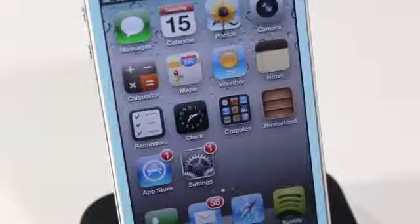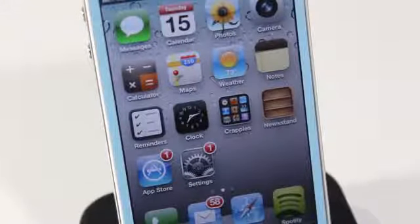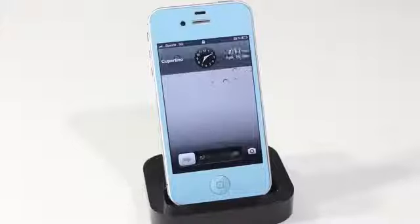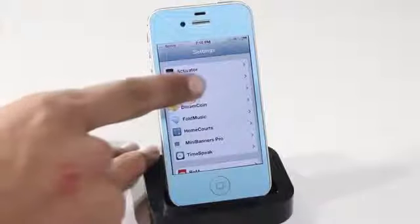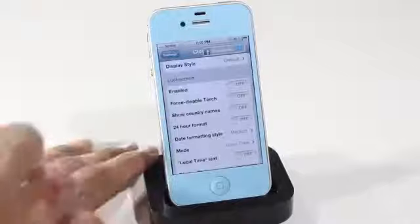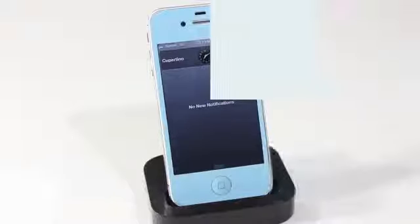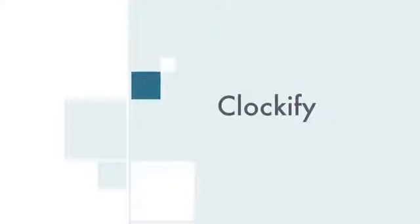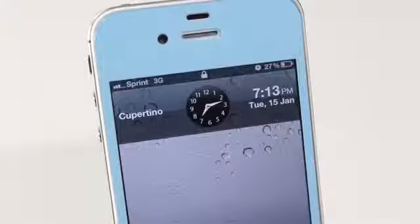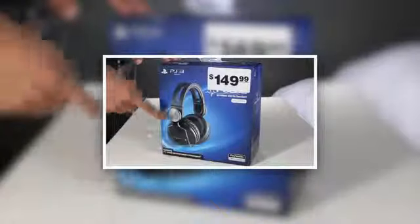The fifteenth Cydia tweak is called Clockify, and it lets you customize every clock on your iDevice — from the native clock app all the way to the lock screen clock and notification clock. In settings you can customize each category however you like, and at the end you get fully customized clocks throughout your device.